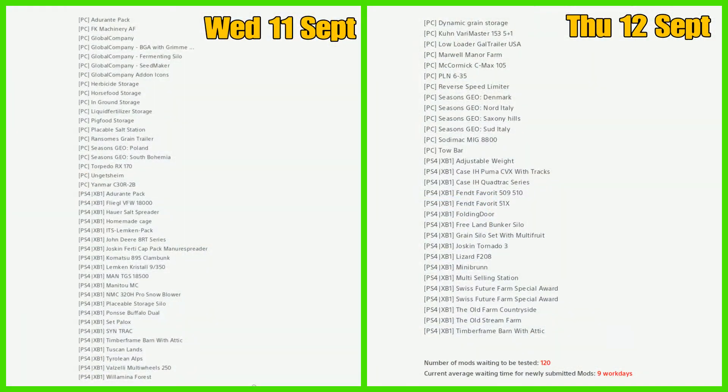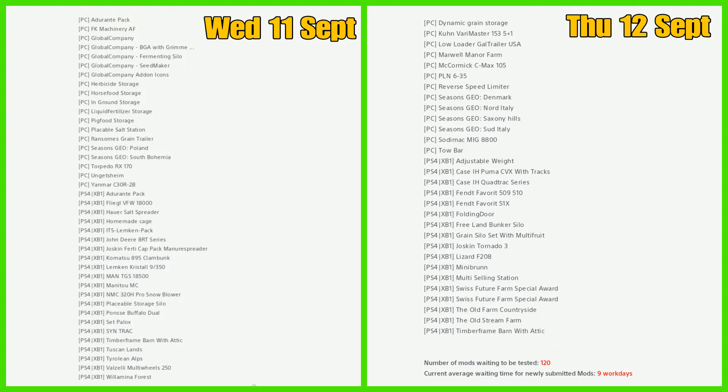Going back to Wednesday, we've had quite a few failures. All the Global Company items have failed, and then you've got the storages, herbicide, horse food. In-ground storage actually released today, liquid fertilizer, pig food, placeable salt station, and Ransom's trailer — they've all failed. Geo Poland was released, safe Bohemia has failed, Torpedo RX is out, Getting Shame has failed, and the Yanmar too.